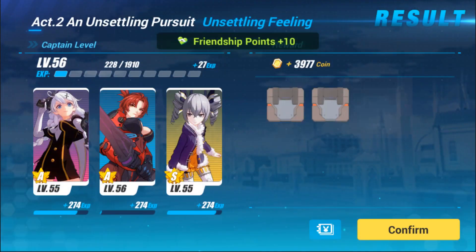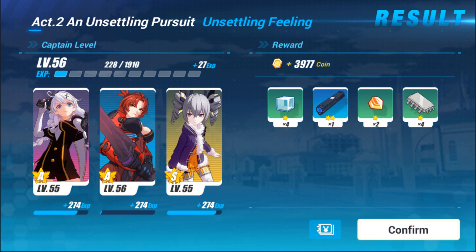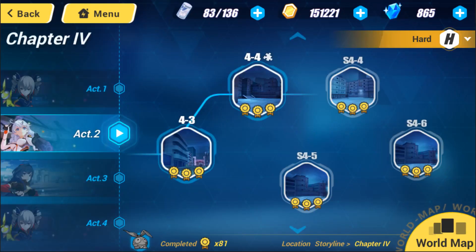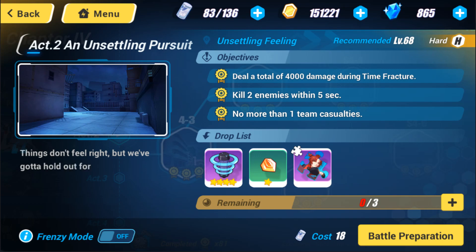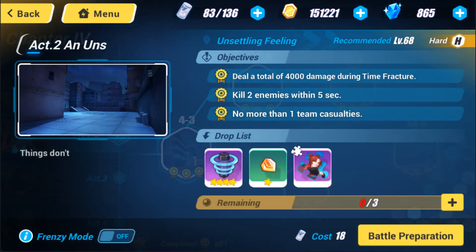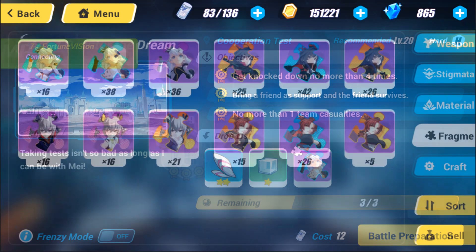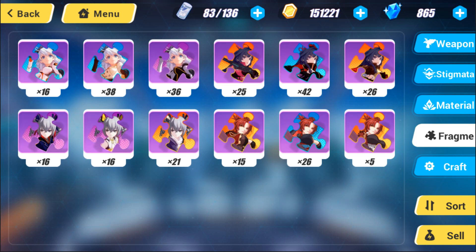Once you finish the stage you can see if you got a shard — unfortunately we didn't this time, though I believe we got at least one earlier. It's unknown whether harder stages have a higher drop chance; it's leaning toward it not mattering whether you're spending 18, 21, or 12 stamina. It seems to be speculation, but it is somewhat backed up by experience and average data over time.